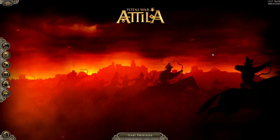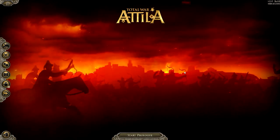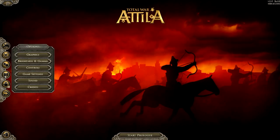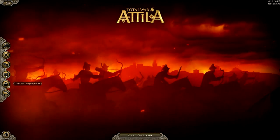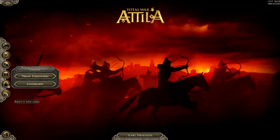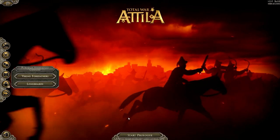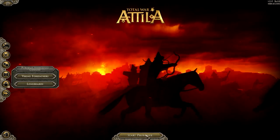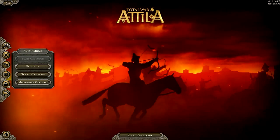First and foremost, this is the main menu. When you first come into the game, this is what you see. You've got campaigns over here, battles, options, the encyclopedia which serves as kind of an in-game guide or manual. You've got purchase additional DLC, which I have not done yet but I probably will. And then you've got your home screen and exit game. Up here you've got chat. And right here you have an option to start the prologue, which serves basically as your tutorial for the game. We're going to skip that and go into a little bit more detail on these options.